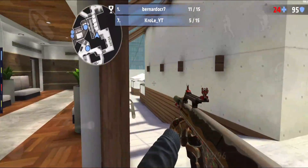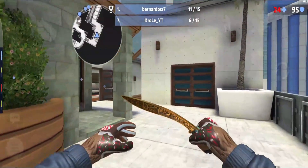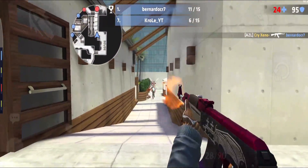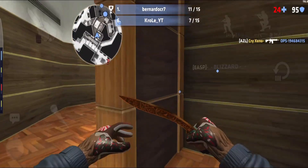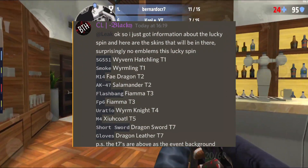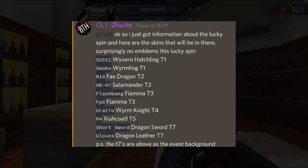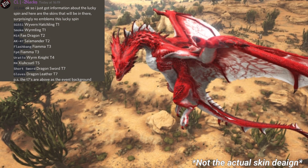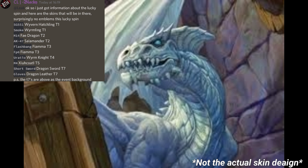The final thing we're going to check out are the Lucky Spin skins. However, we do not have the actual skin designs just yet, but once we do I'll post a video. For now I'm just going to show some images that could possibly be similar to the actual skins. Here we have a list of all the skins that are going to be in the Lucky Spin, and surprisingly there's not going to be any emblems in this spin. Note that the background images are just possibilities and are not the actual skins themselves. The first skin is the SG551 Vivern Hatchling, which is going to be a tier 1 skin. The next skin is the smoke grenade called Wyrmling, which is also a tier 1 skin.